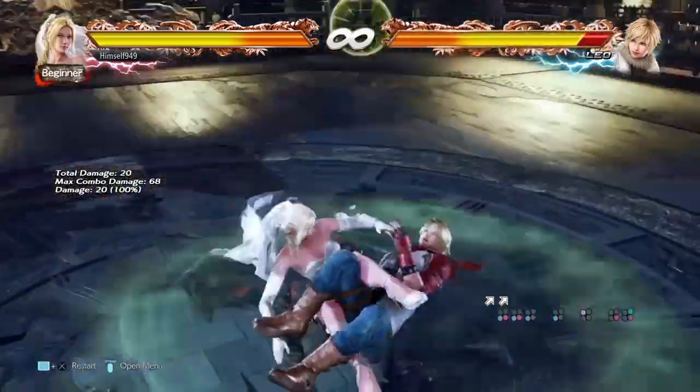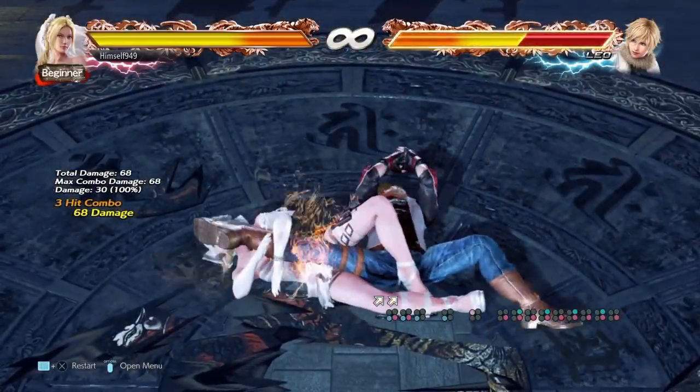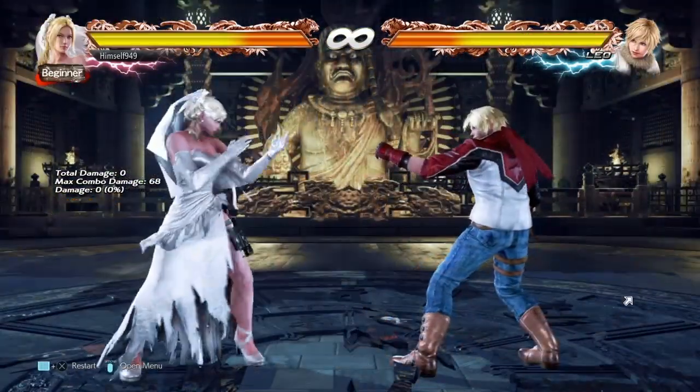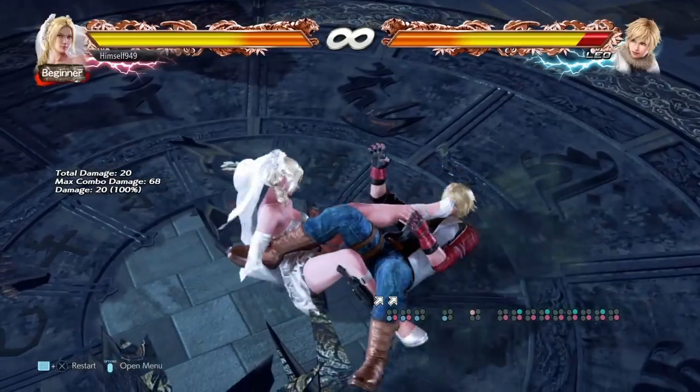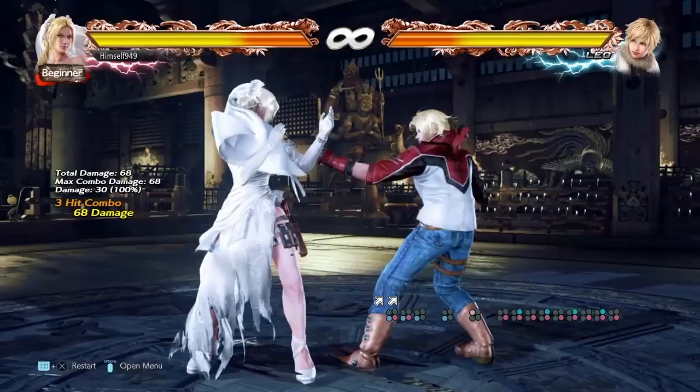But let's get back to our main subject: multi throws. Nina's had these for a long time and while you don't see many players using them, they can be useful in opening up a turtling opponent. Some of the inputs look tricky, but there is a way to simplify them using what I call the mash technique, and King players will be familiar with this.